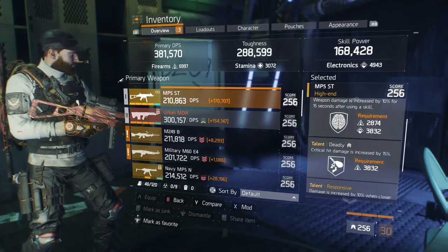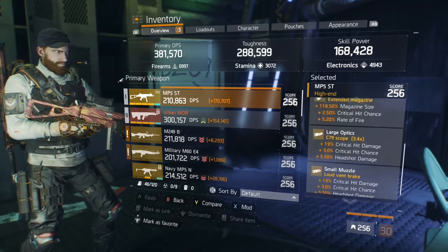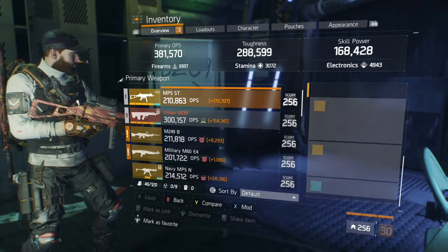Crit hit chance is still a little low — looking for that 22 and a half percent, only got 20. All the mods are pretty good; you guys can read them in the background.